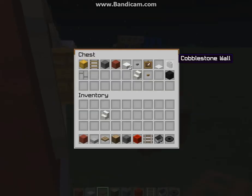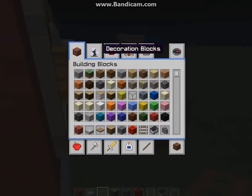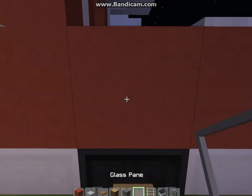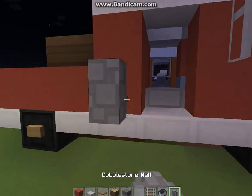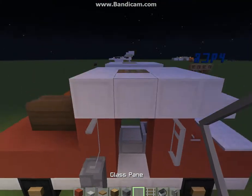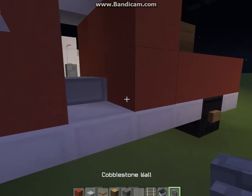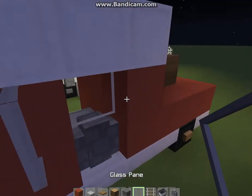You also need cobblestone walls. I lost my stuff - okay, never fear, I got glass panes. And we put in our doors, our doorsy doors, and we're done.